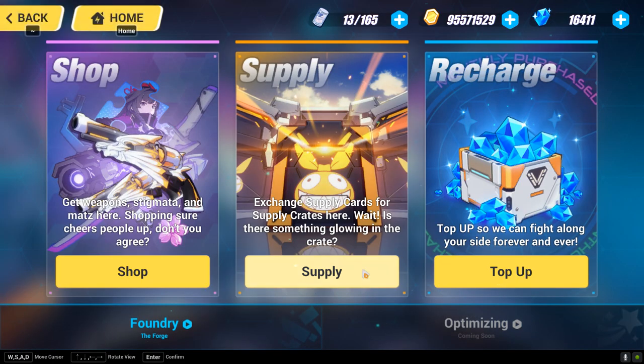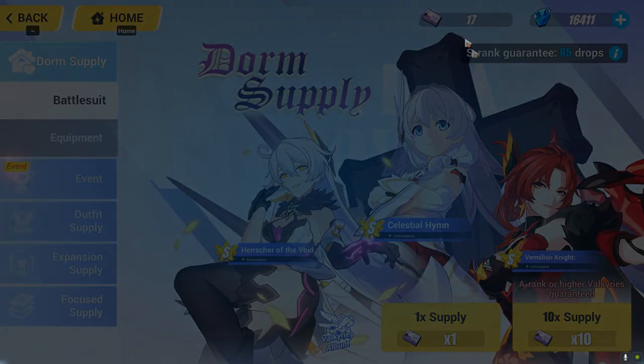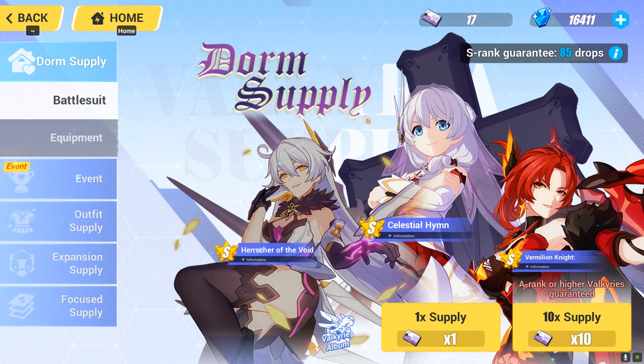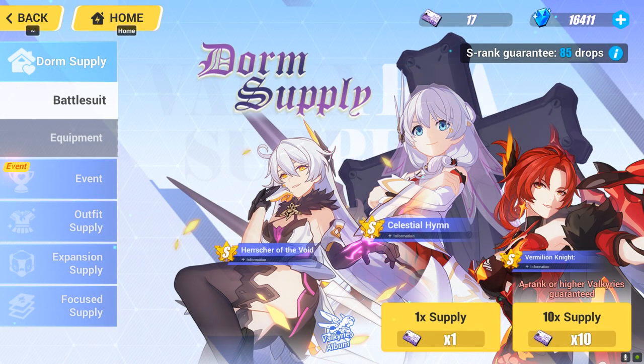You can go to the supply section, which is where you do the gacha — when you do the gacha you get weapons and characters. You can spend those tickets in the dorm supply. What the dorm supply does is that every time you reach a certain amount of pulls it will guarantee you an S rank or an A rank. An A rank is guaranteed every 10 pulls, but an S rank is guaranteed after a certain number — for new players it could be 25 pulls to get an S rank Valkyrie, and after that it's every 100 pulls.